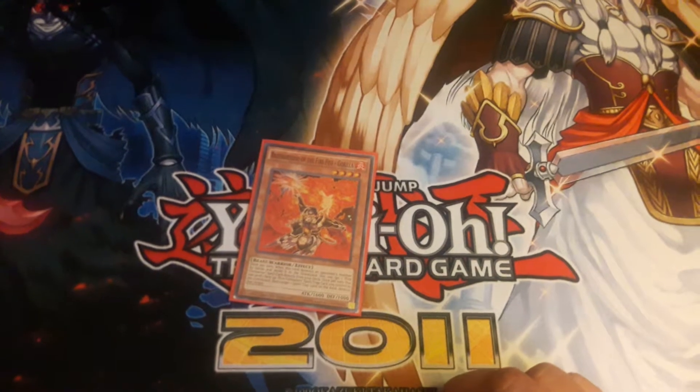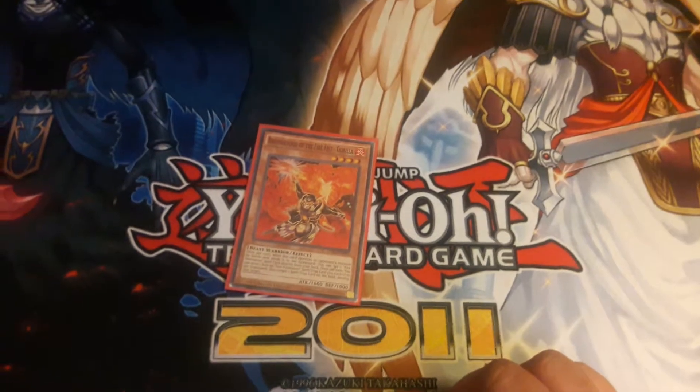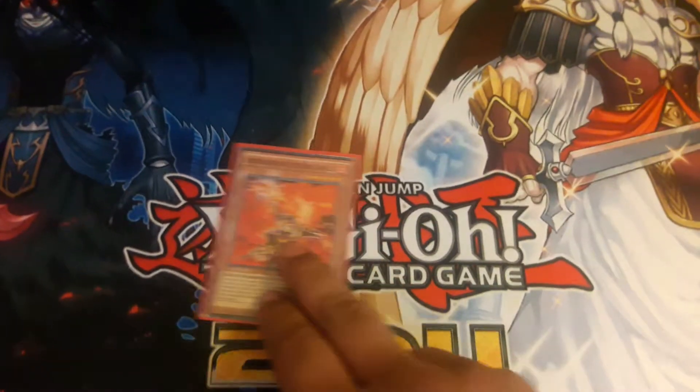With a lot of the Fire Formations you're going to be able to search out any Fire Fist you need. So if you already have a good hand with a Rooster or a Spirit, having that one Gorilla stuck in your deck won't be too much of a problem - you can probably get it out pretty easily.